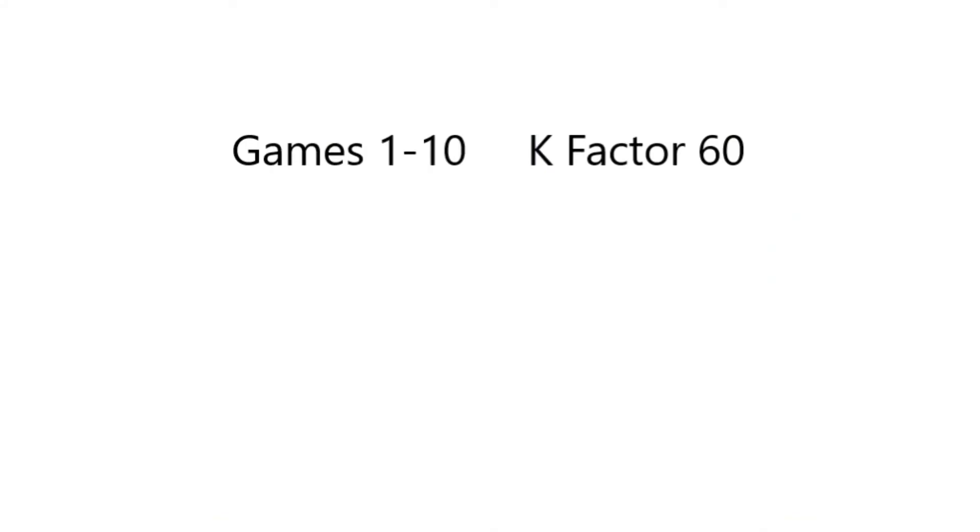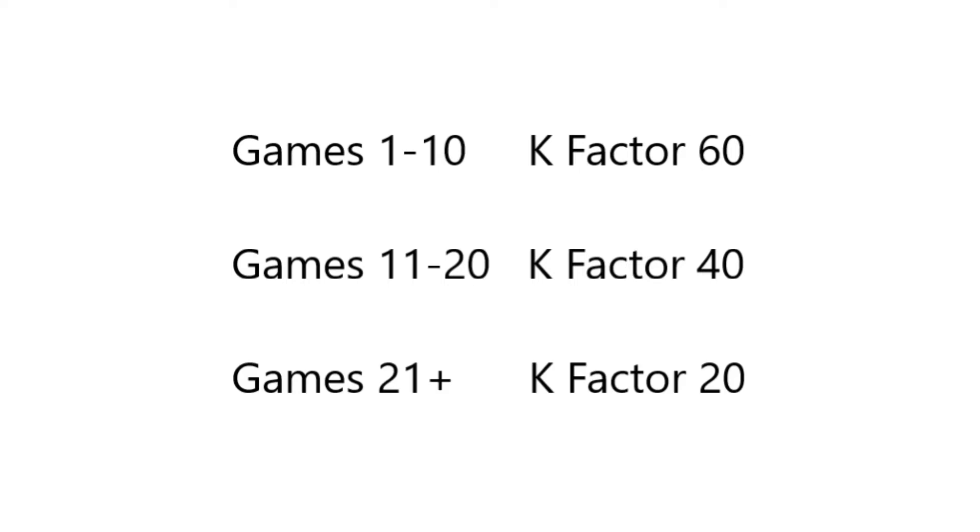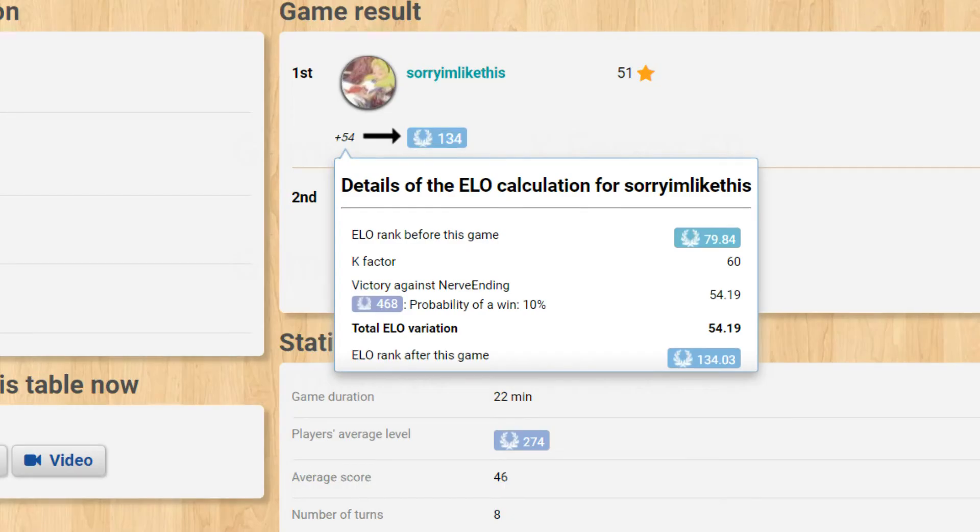Your K factor will be different depending on how many games you have played. For your first 10 games it will be 60, for games 11 to 20 it will be 40, and for games 21 and onwards it will be 20. A higher K factor results in greater ELO swings, and this is intentional for your first 20 games.